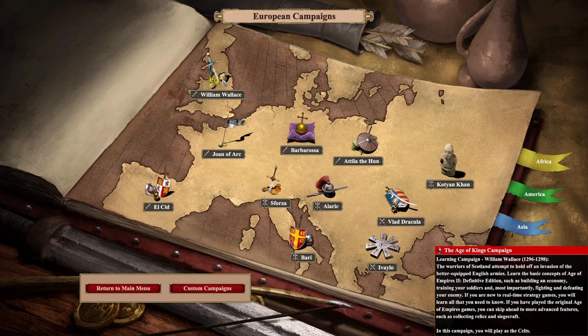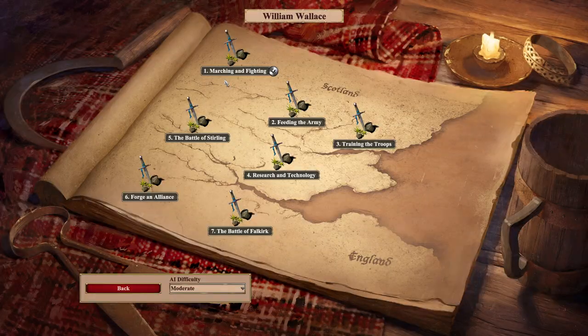The Warriors of Scotland attempt to hold off an invasion of the better-equipped English armies. Learn the basic concepts of Age of Empires 2 Definitive Edition — such as building an economy, training your soldiers, and fighting and defeating your enemy. If you are new to real-time strategy games, you will learn all that you need to know. If you have played the original Age of Empires, you can skip ahead to more advanced features. Let's get started.